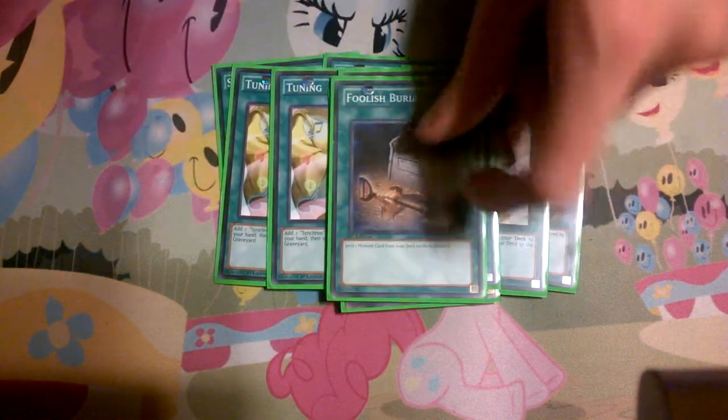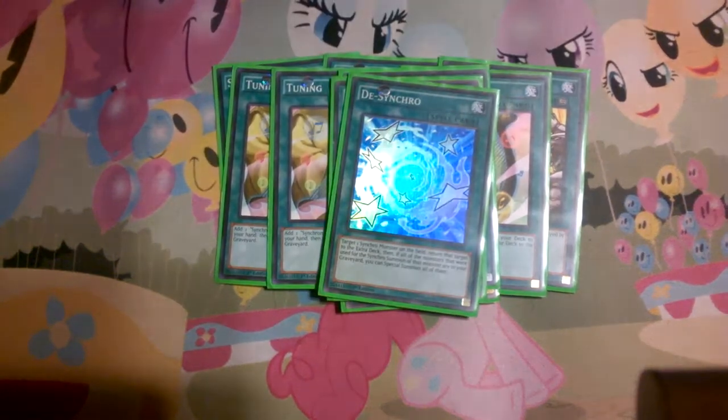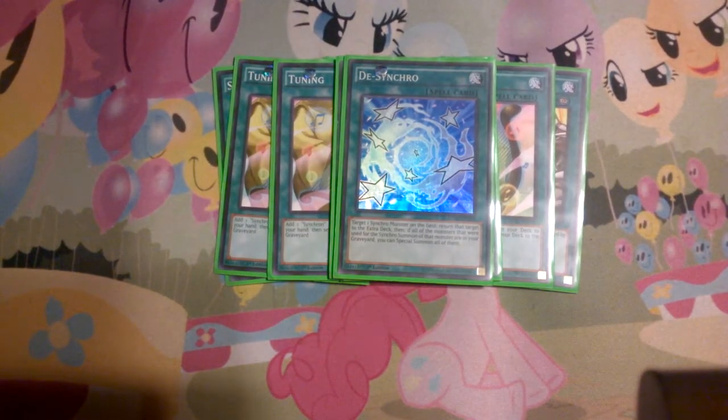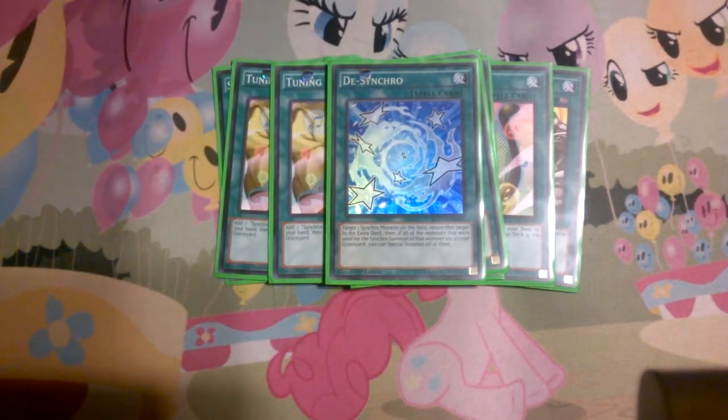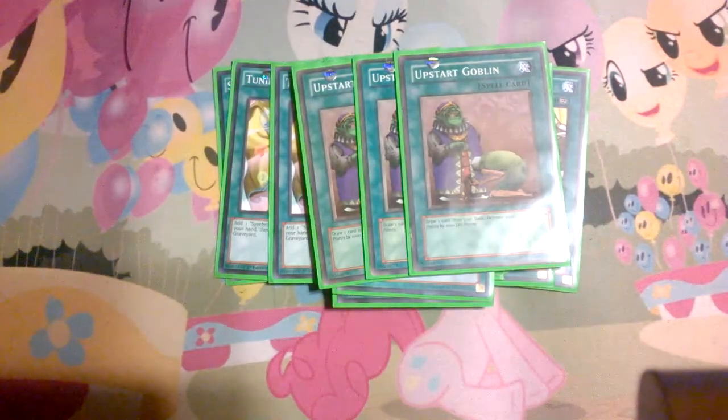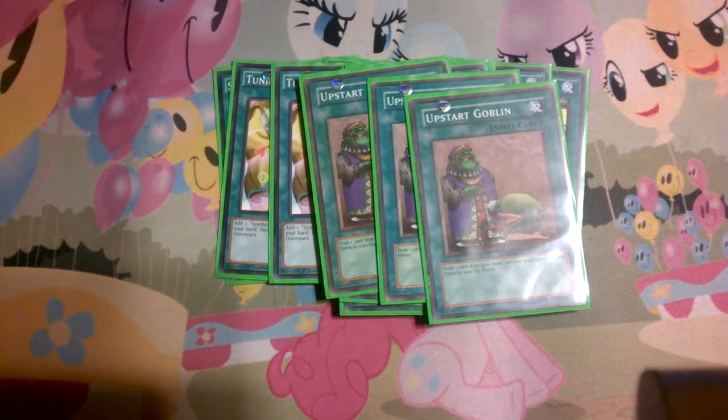One One for One. Foolish Burial. Desynchro — I really like Desynchro in this. When you use Unknown Synchron with Tuning Wearer while Hyper Librarian is on the field, you get three draws. Then Desynchro again gets you three more draws — it's crazy draw power. One Soul Charge. And three Upstart Goblins. That's it for the spell lineup.